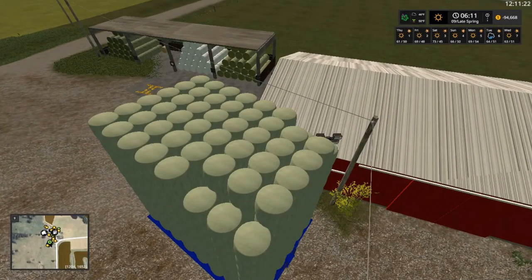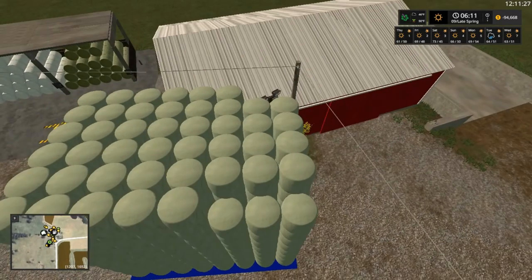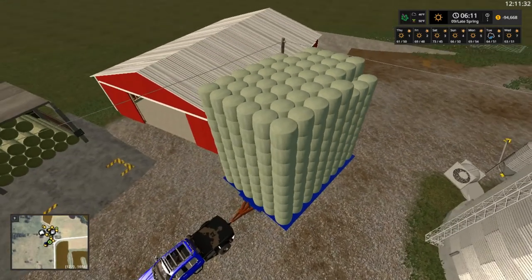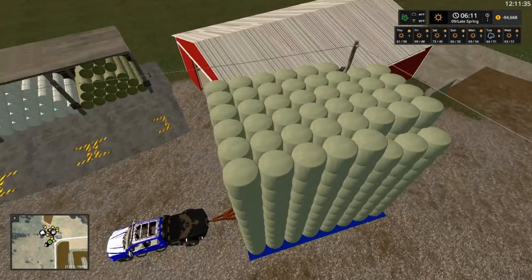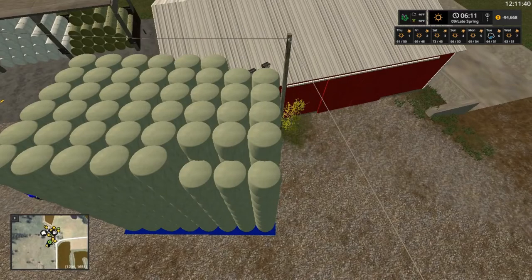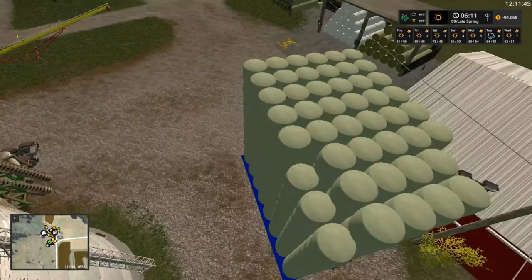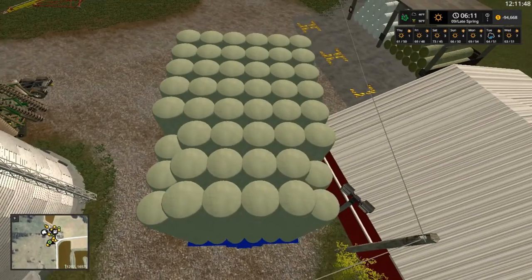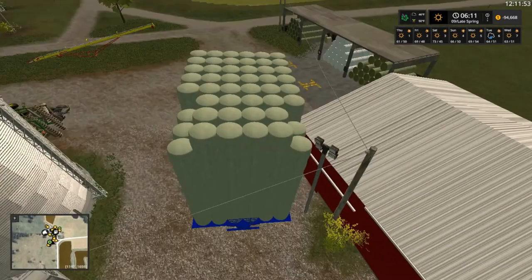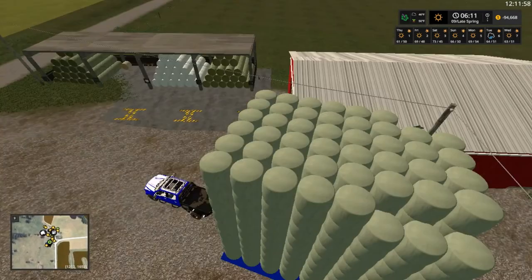All right folks, take a look at this - this is a nightmare. We got eight solid rows here, which is 384 bales. There's nine rows but minus five. There's three here and two there, and that total is 427 bales. 427 bales folks. Wow.